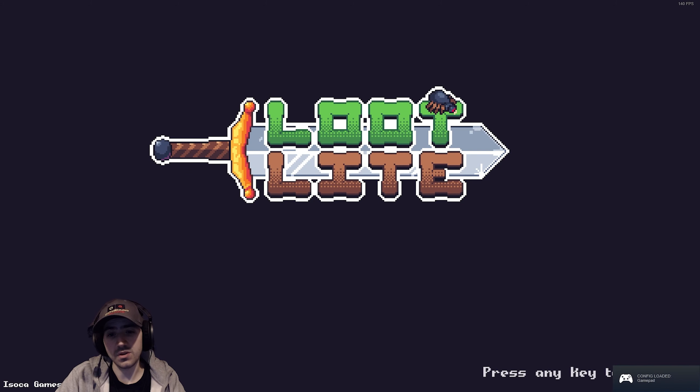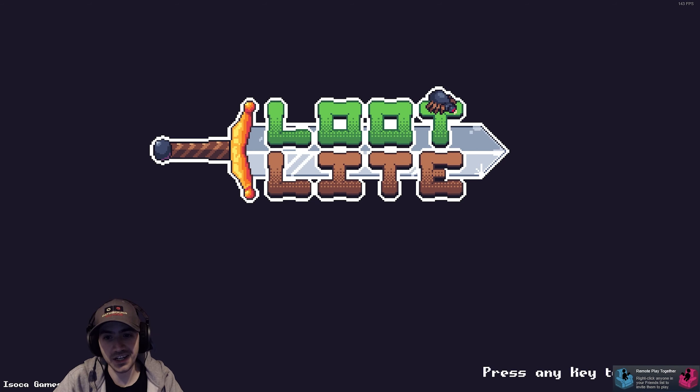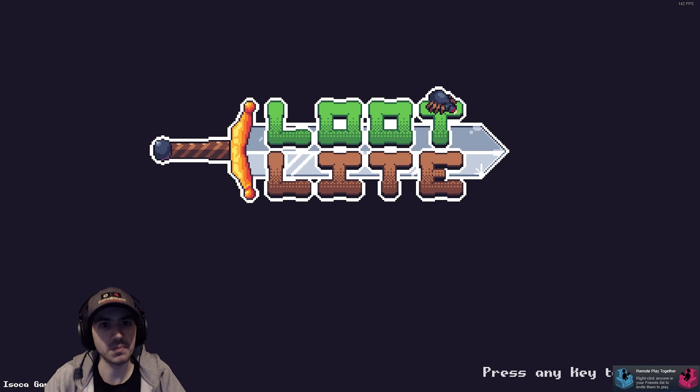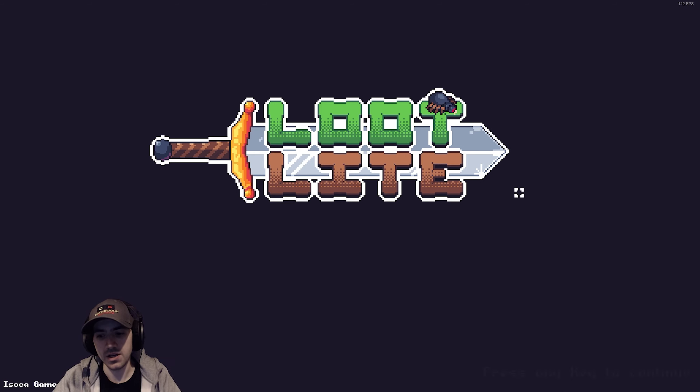Welcome back to Healthbound Gaming! Today we're looking at a game called Loot Light. This game is releasing today - it probably just released, so take a look on Steam to see if it's on there. This is an isometric kind of pixel hack and slash type of game. Let's find out what this game's like.